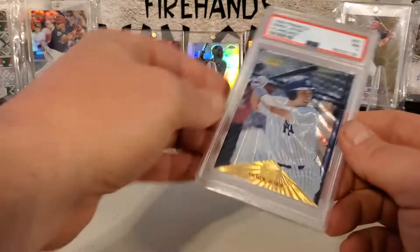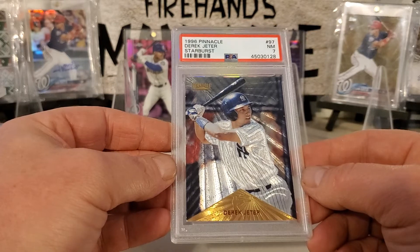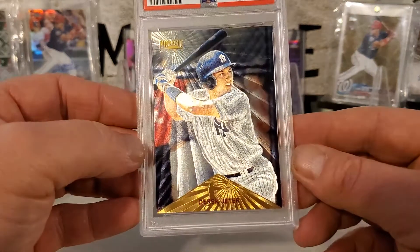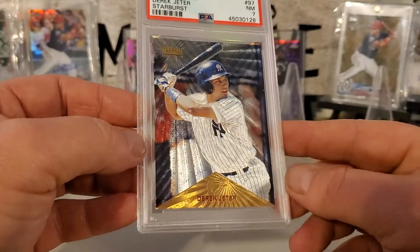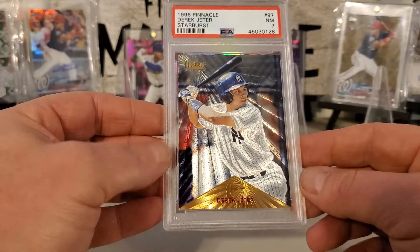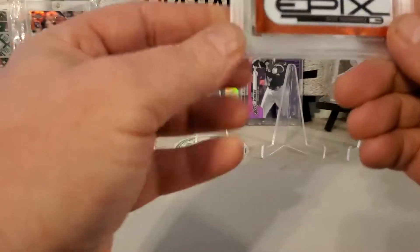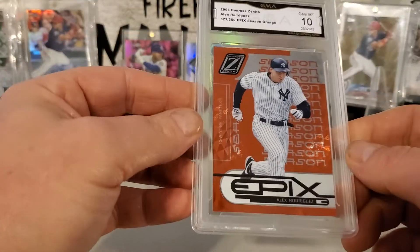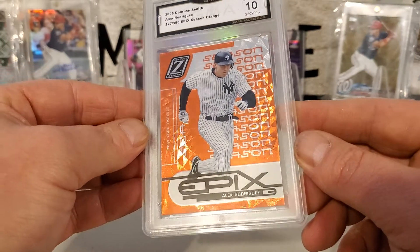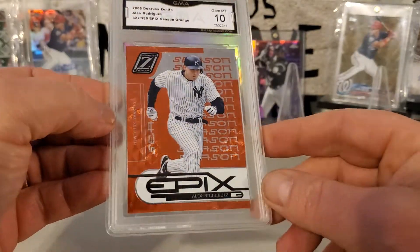We have a 96 Starburst — I think these are like the wildest cards ever. That's just a sweet, sweet card. And my last one — I had to cheat a little bit more, I had to go to 2005. But the shine on this thing and the way they do it is pretty cool. That has some nice shine on it too.